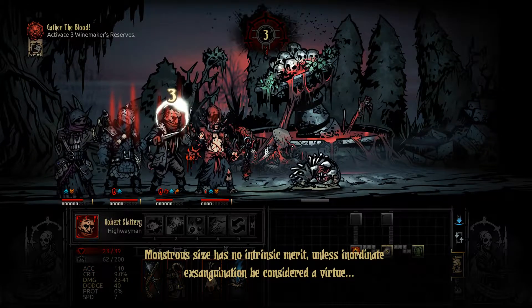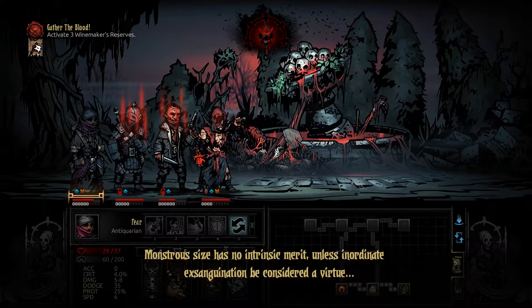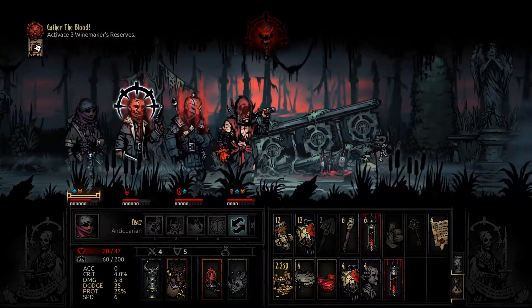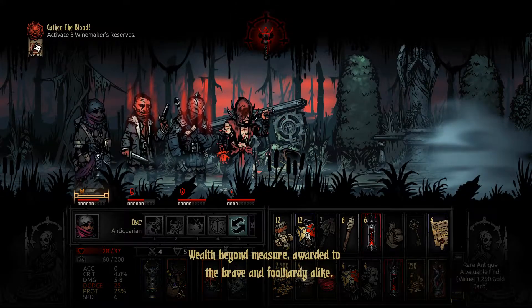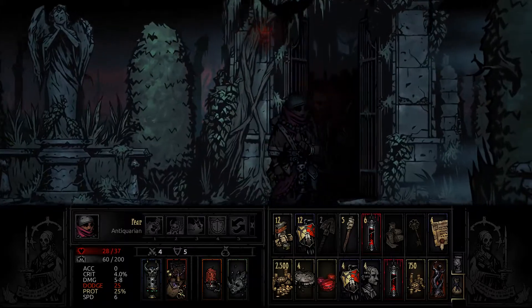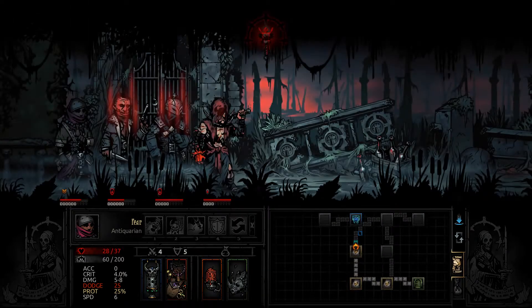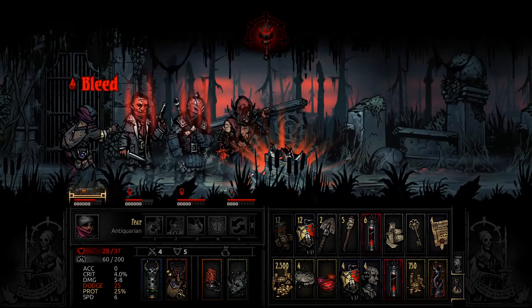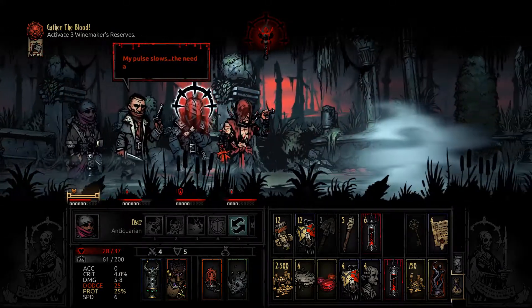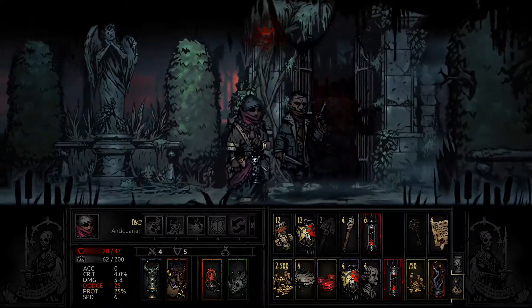38 damage non-crit — that is insane. At least while you're being a jerk to your party members, you're bringing the damage. We haven't found any of the winemaker's reserves yet — we're gonna have to make room for that. There's one. I guess I'll just use the bandage. I thought that was one of the real ones. Maybe use a shovel on that — the shovel will give us firewood. This is one of the reserves.